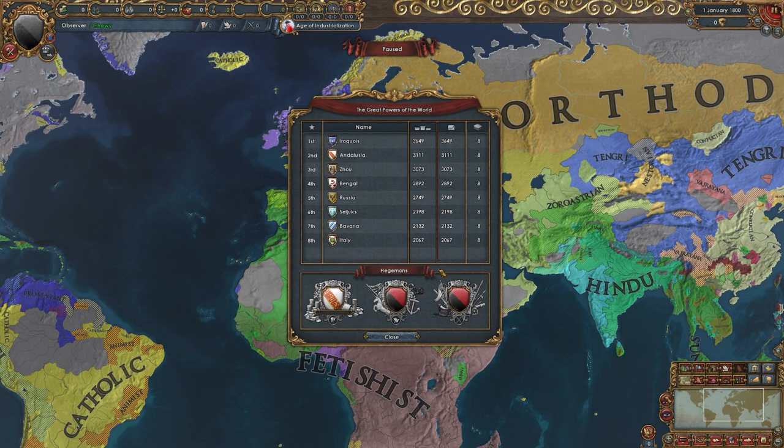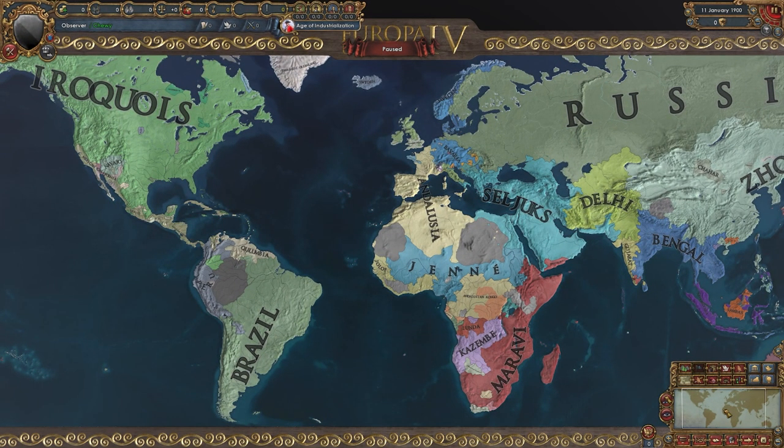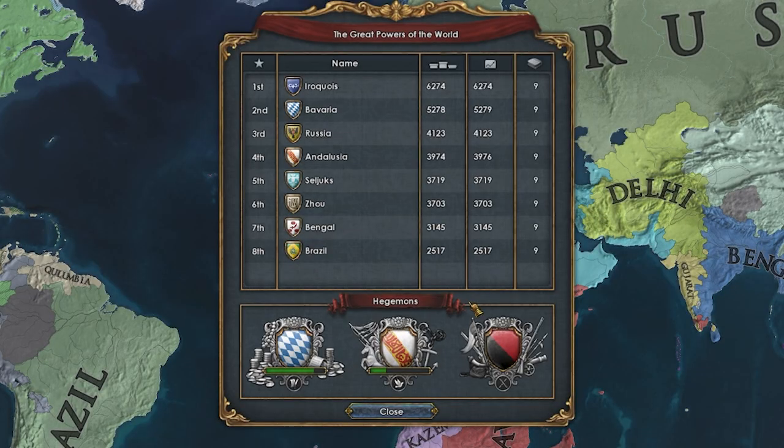In 1900 — just 14 years before the Great War happened historically — we've got some big blobs and a lot of them are green. The number one great power ended up being Iroquois, with Bavaria following them by 1,000 development, and below them, 1,000 more development is Russia. Andalusia and the Seljuks are neck and neck for fourth place, Zhu down in sixth with Bengal in seventh. We did see Brazil make a comeback in the new world and come up to the eighth spot with 2,500 development. Economic hegemon is actually Bavaria, and Andalusia has the naval hegemony.